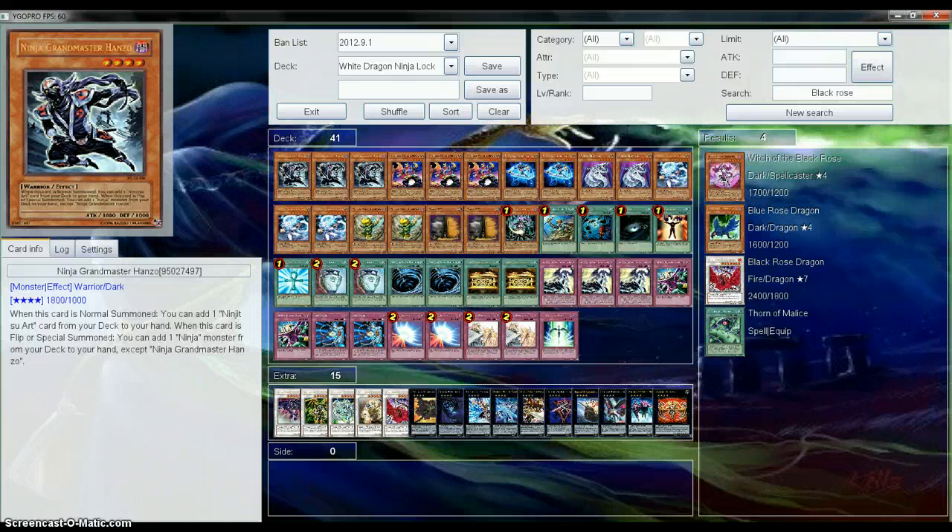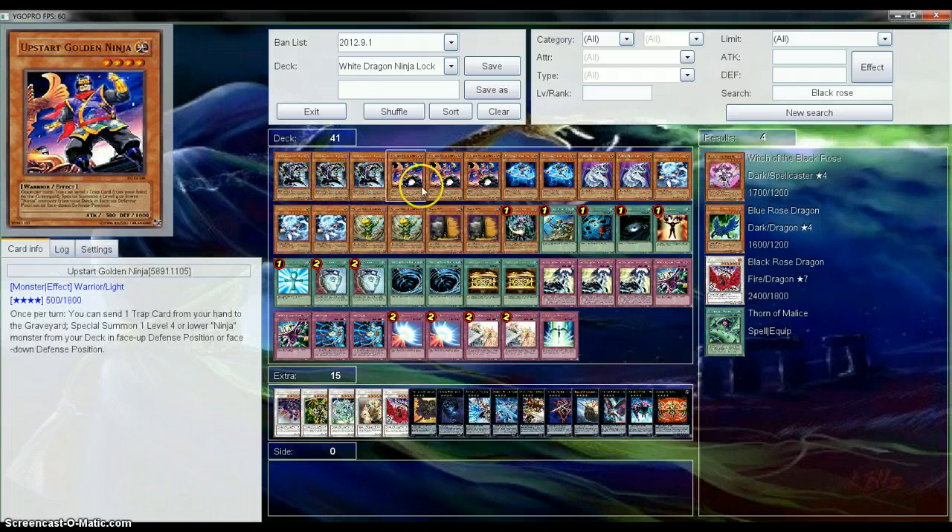Let me just go through the deck profile. We have three Ninja Grandmaster Hanzos. He's like one of your MVPs — you need him. We have three Upstart Ninjas, basically sending a Trap card to Special Summon a Ninja from the deck.